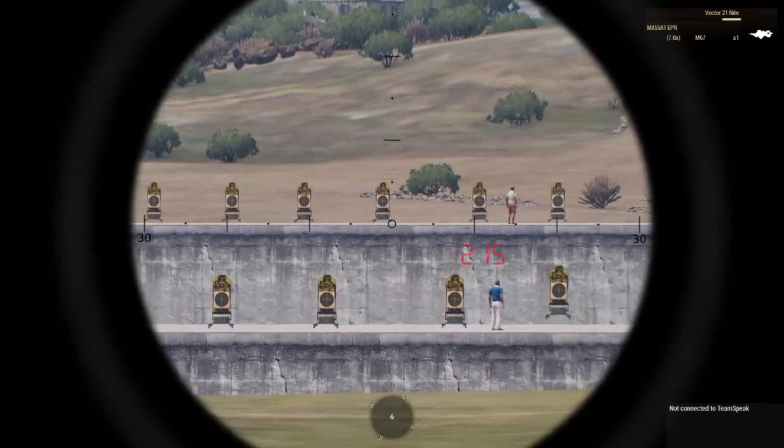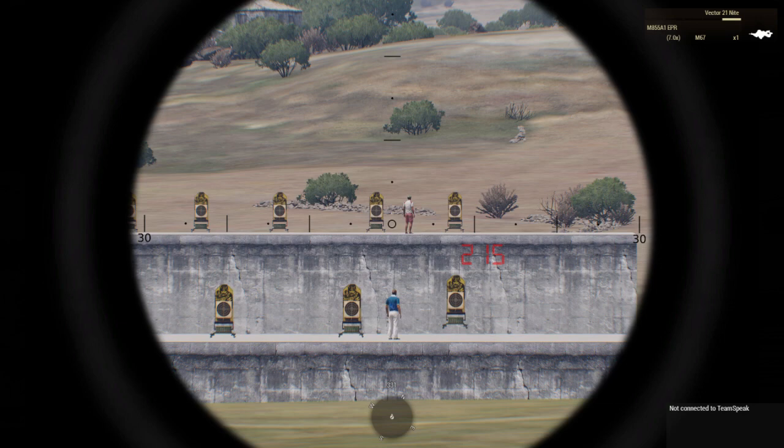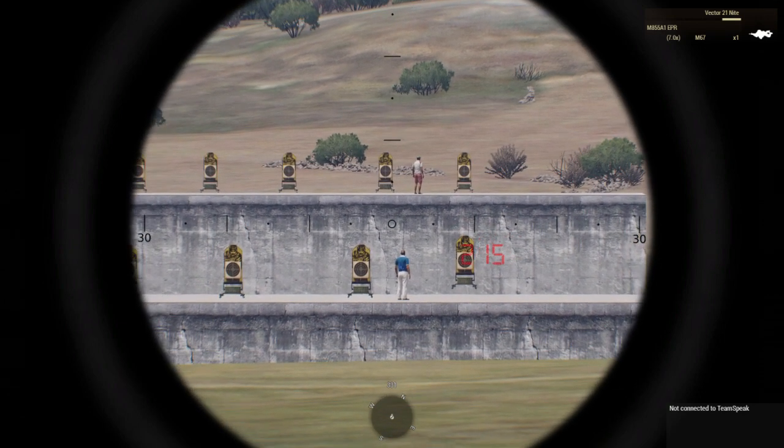So that's how you do it — pretty simple. 200 divided by whatever your mil range is; as I said it's usually going to be less than 1. Then just take off 10% and that will give you your range in meters to your target.